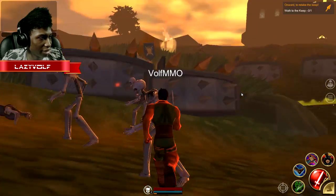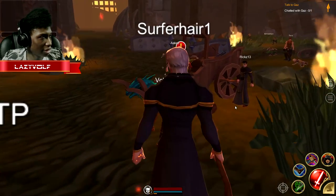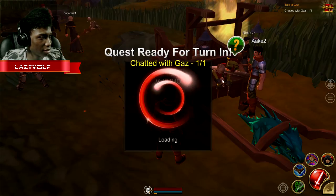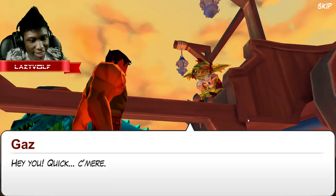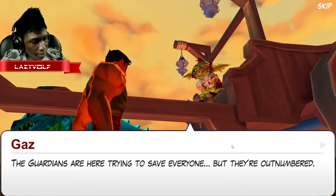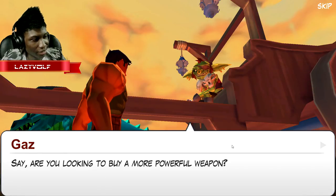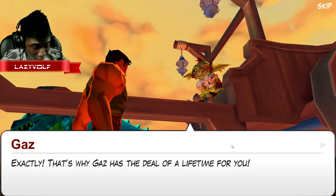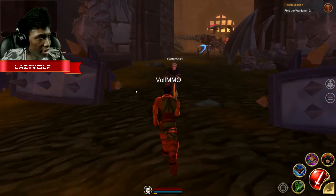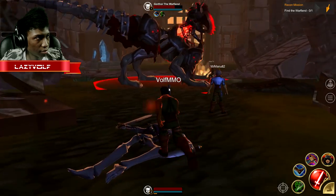Walk to the keep — it's all the way down here. There are some other players right here: another rogue, a mage, and a warrior. Now we're talking to this NPC about a dead invasion. He has quite the evil smile. I don't know if I want to trust him, but powerful weapons sound really nice. Find the Warfiend — I think that's it right there. Yep, that's the Warfiend.